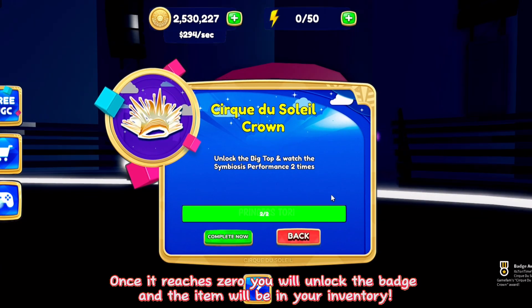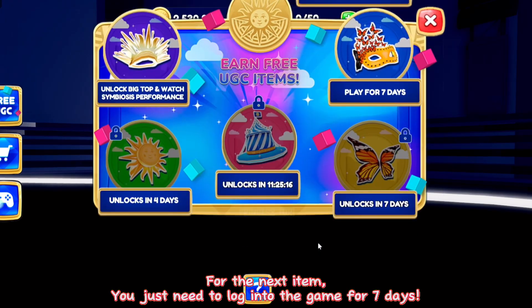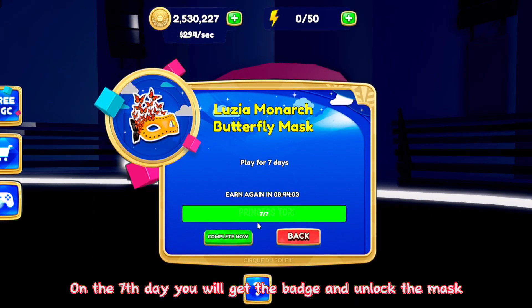Once it reaches zero you will unlock the badge and the item will be in your inventory. For the next item, you just need to log into the game for 7 days. On the 7th day you will get the badge and unlock the mask.